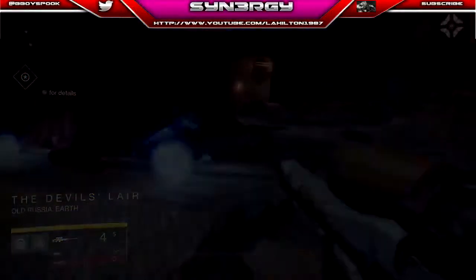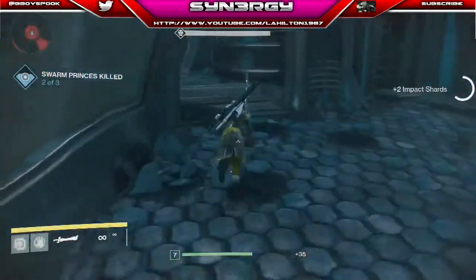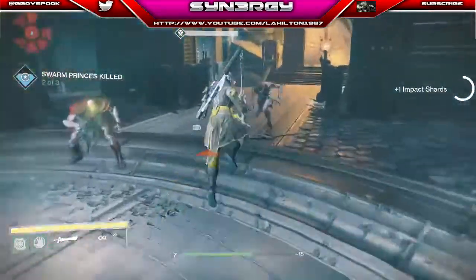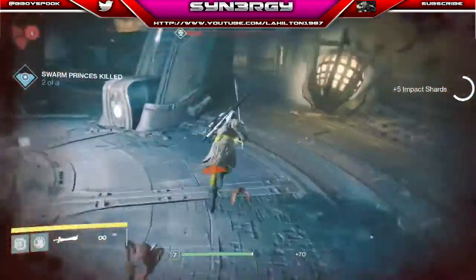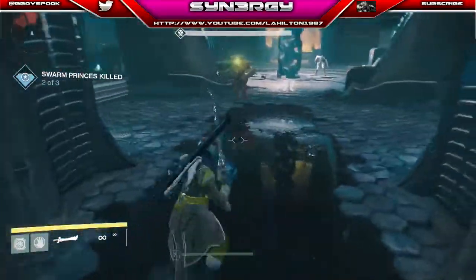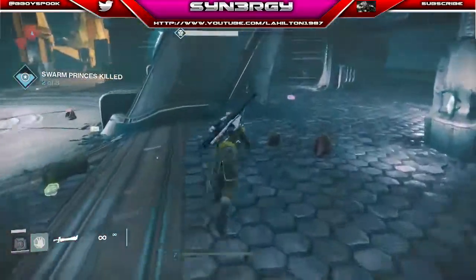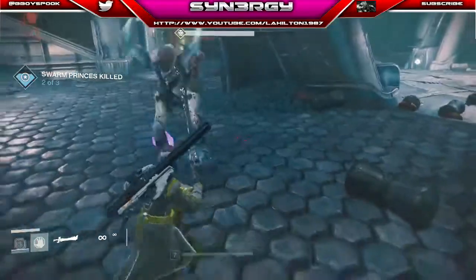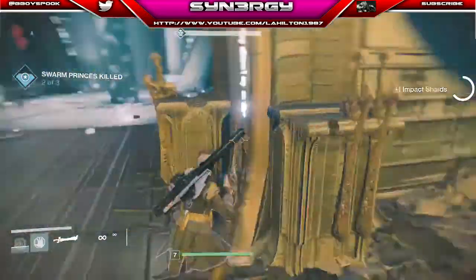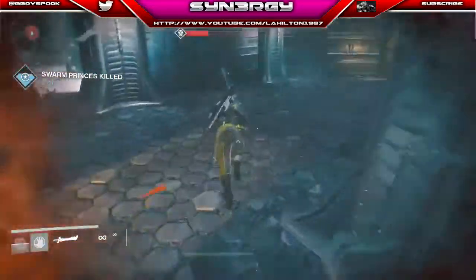Don't forget if you like the videos, drop a subscribe — it does help me out. You can see here this was one of my fun moments where you actually got to pick up the sword. This was my first attempt at it and you can see me take out that pack, though I take a big hit. The advice I'll give you for the Swarm Princes: don't just attack the guy with the sword because he will kill you. It's easy for him to damage you, so you need to move around. You can see me using my jumps and going on pretty low health at times.